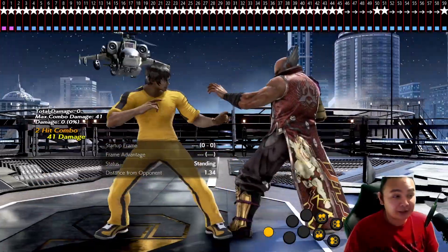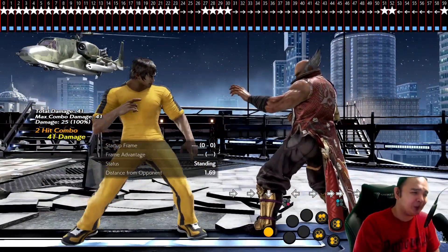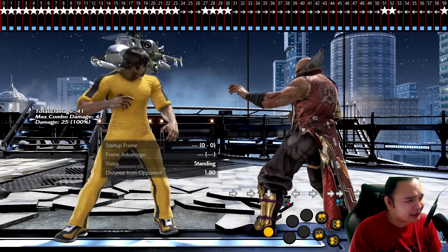I need to practice this more since DSS forward 1 is very good at the wall — it has good enough pushback that some characters cannot punish it.